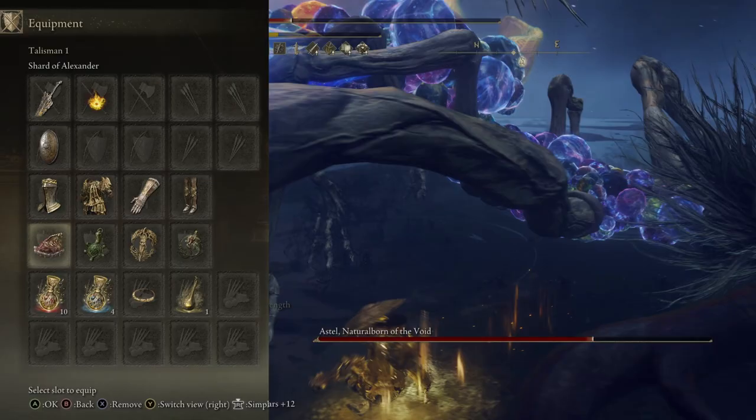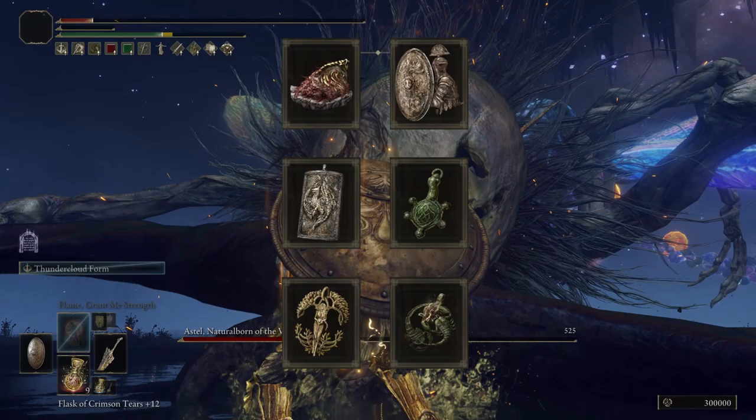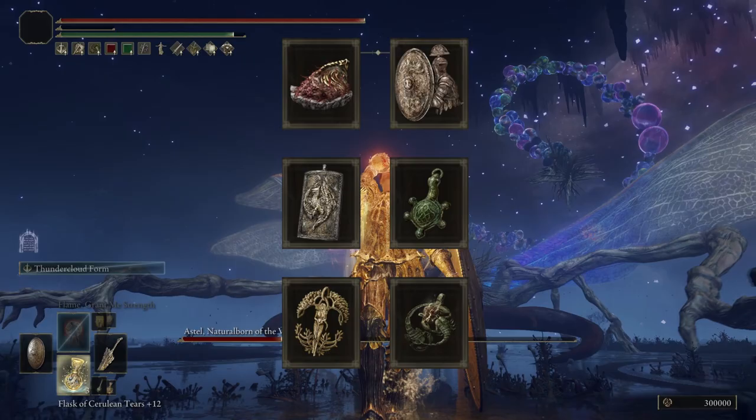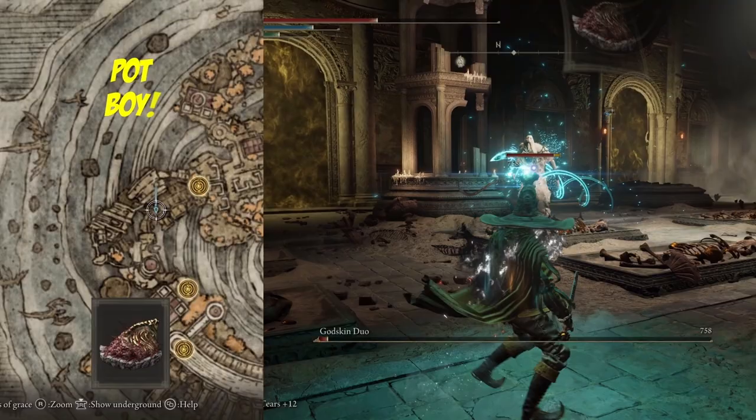As for our Talismans, we can chop and change them depending on how we are playing. We have the Shard of Alexander, boosting the Thundercloud Form skill. We have the Dragon Crest Great Shield Talisman, greatly boosting defense. We have the Great Shield Talisman, boosting our Guard Ability. We have the Turtle Talisman, boosting our Stamina Recovery Speed. We have the Erdtree's Favor plus 2, boosting our Health, Stamina and Equip Load. And we have the Lightning Scorpion Charm, boosting our Lightning Damage.